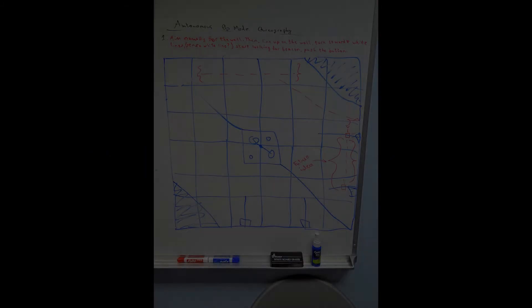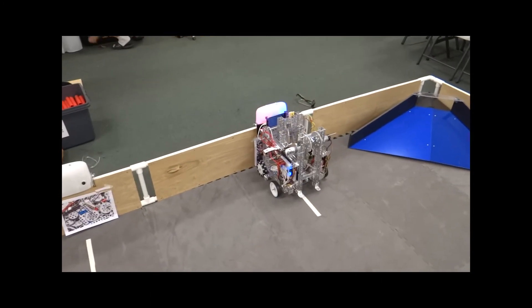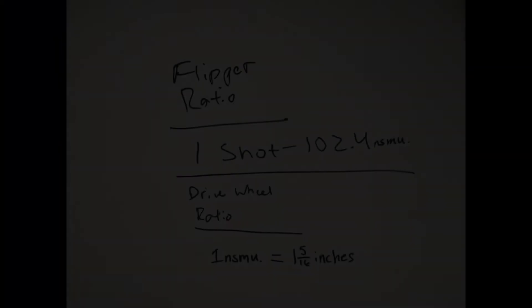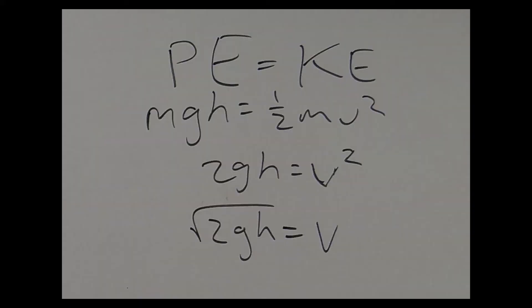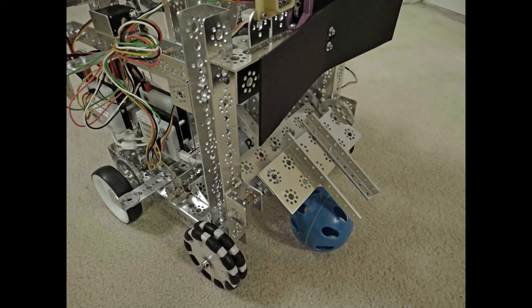The basis of our robot design comes from our game strategy. We decided to focus first on triggering the beacons in autonomous and driver control and shooting balls into the center board. We calculated the potential and kinetic energy to determine the velocity required to launch the particles. As part of our alliance strategy, we are able to reverse the ball collector to feed balls into our alliance partner if they can shoot balls more effectively.